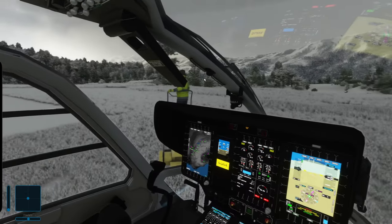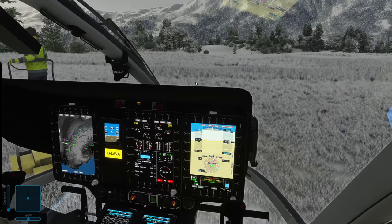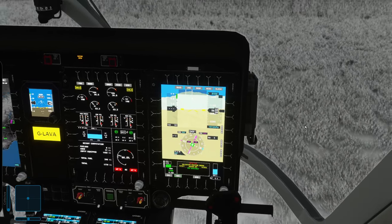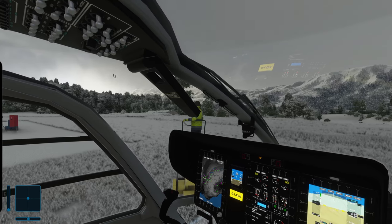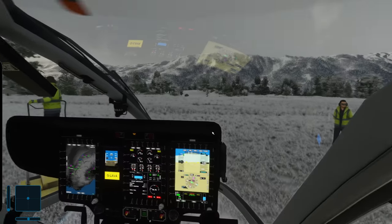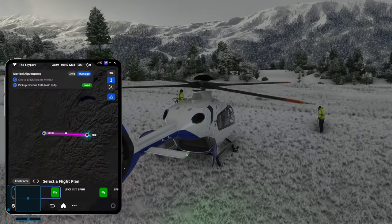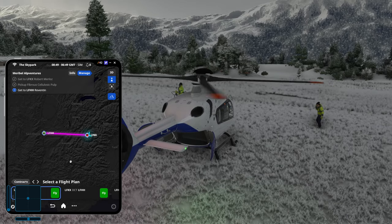The Airbus H135 has been updated to version 0.85. The sounds are a bit different, so you might need to lower the audio. We now have a warning at the top instead of just on the PFD — the rotor warning — which should clear once we set things up. Let's turn on our lights, then open the cargo doors at the back and load up the fibrous cellulosic pulp.